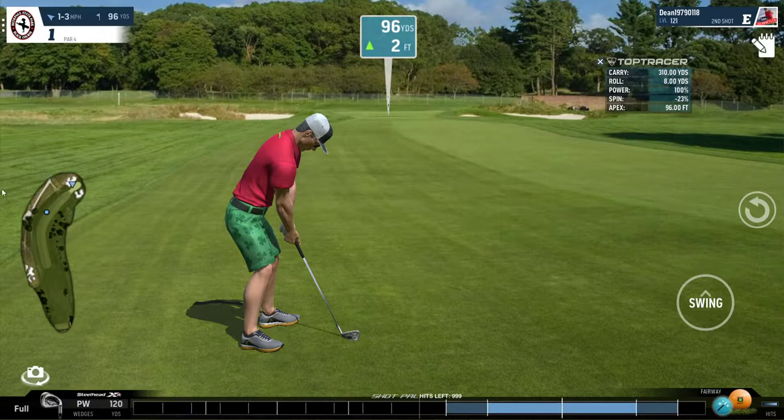Now we're left with a wedge to the green. 96 yards — we'll add another yard for the 2 feet, so 97. Add a bit more for backspin, 98. I'm going to play this shot at about 98 yards.